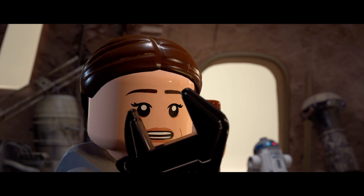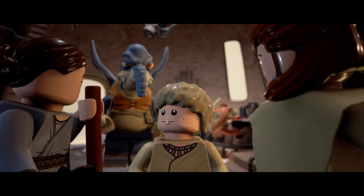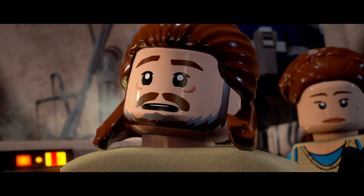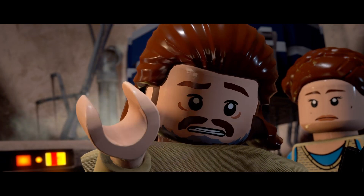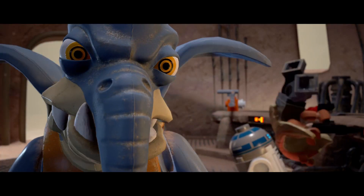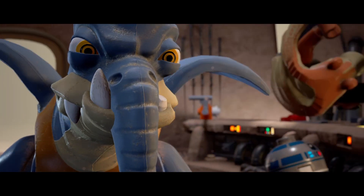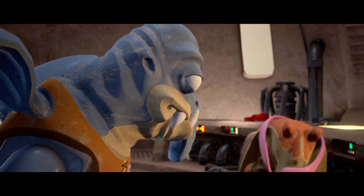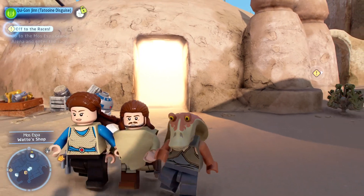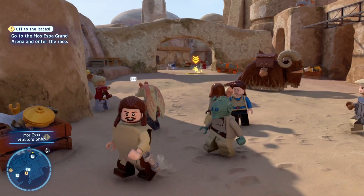There's a big race tomorrow on Boonta Eve - you can enter my pod, Anakin. The prize credits would more than pay for the parts they need. The Force is unusually strong with him, that much is clear. He deserves better than a slave's life. The boy tells me you want to sponsor him in the race. Well, I've acquired a pod in a game of chance - I wager my new racing pod against the boy. The boy then.